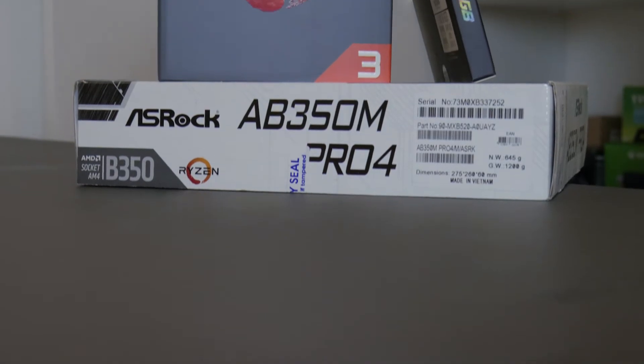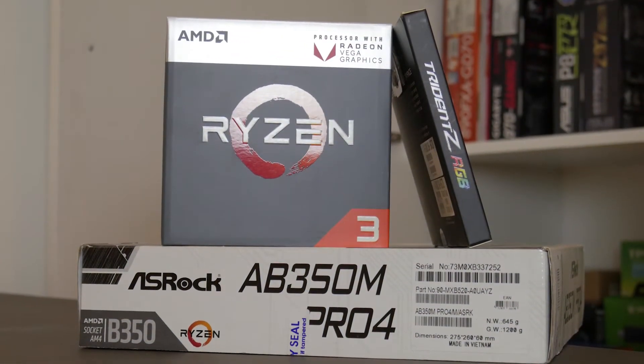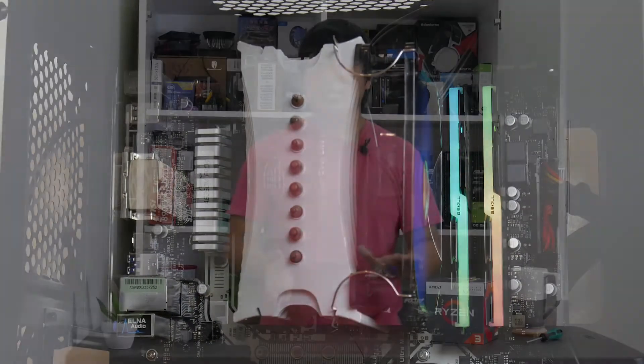The test setup is the same as my last video. I'll be using the 2200G on my ASRock AP350M motherboard, running on 16GB of G-Skills Trident Z RGB RAM. My APU is going to be cooled by Deepcool's Icewind Pro CPU cooler. And with everything set aside, let's go to the comparison charts.